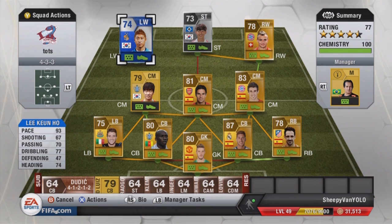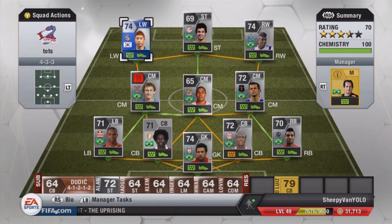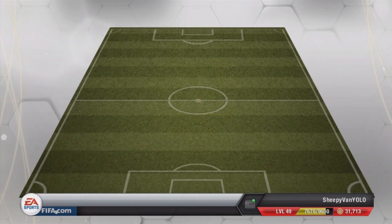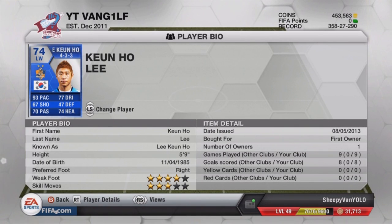What is going on guys and girls, my name is Van Gylf and today we have got my first team of the season player review. It is Ho — and that sounds weird saying it — that's the name on his card. His forename is Kyun Ho Lee, abbreviated to Ho because there are so many players called Lee. On the card here you can see Kyun Ho Lee; he is a left winger.